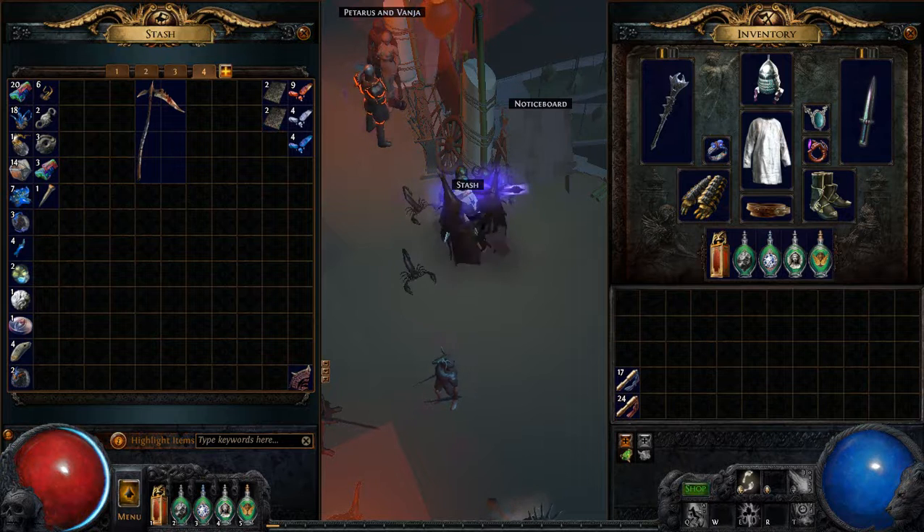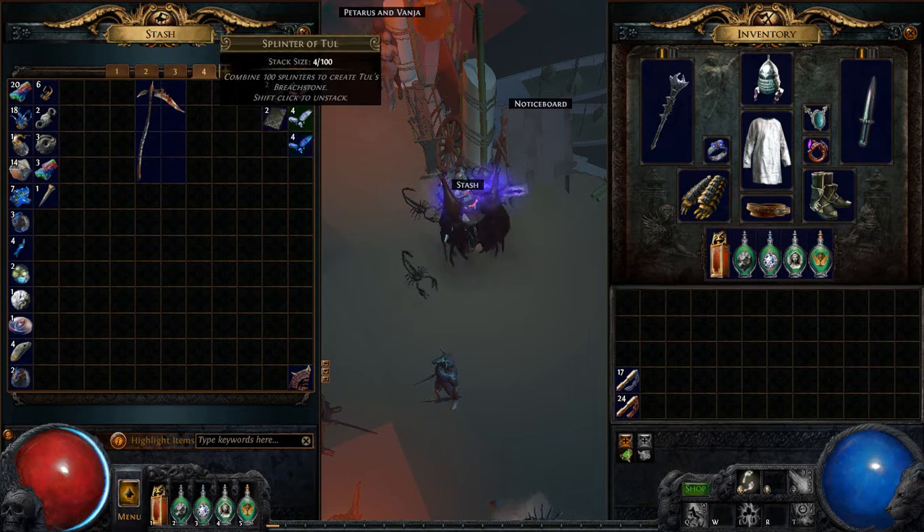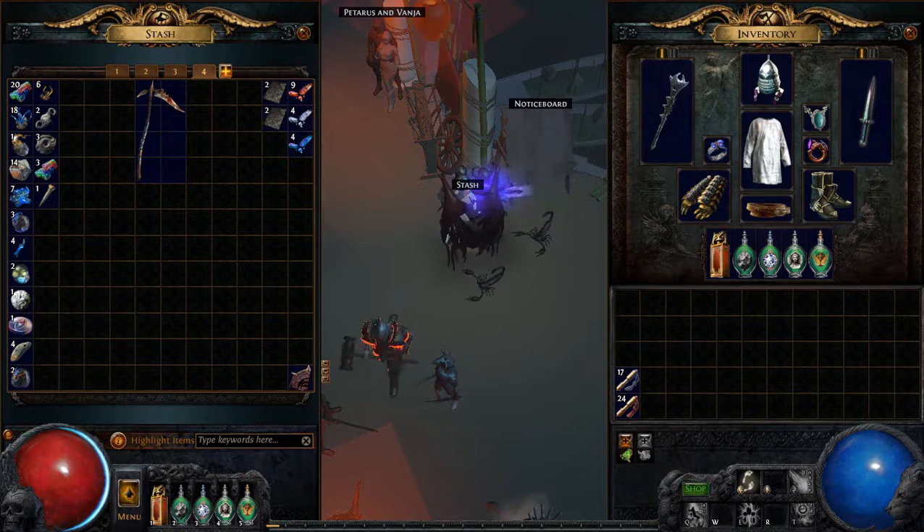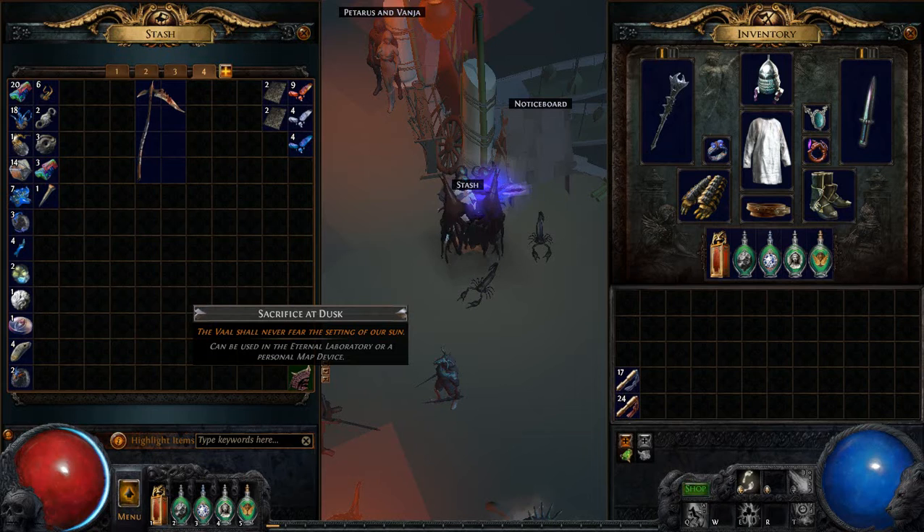I found some splinters. All these splinters combined might sell for up to one chaos at the moment. I found one Vaal side area, completed it, and managed to get a sacrifice fragment. As standard, these always go for one chaos.